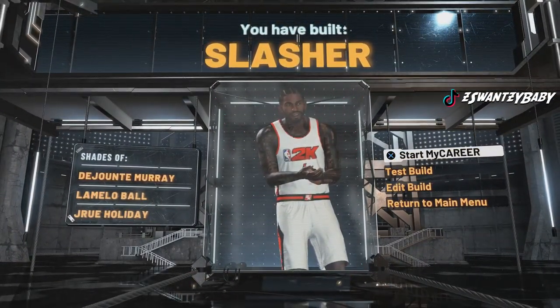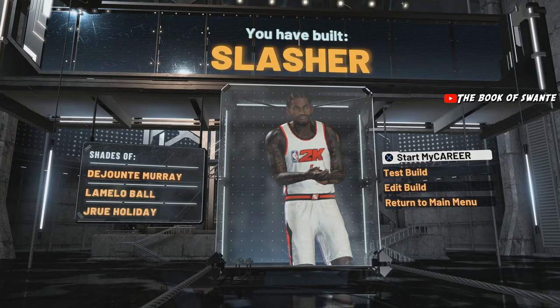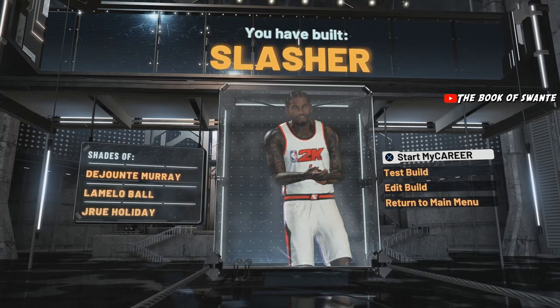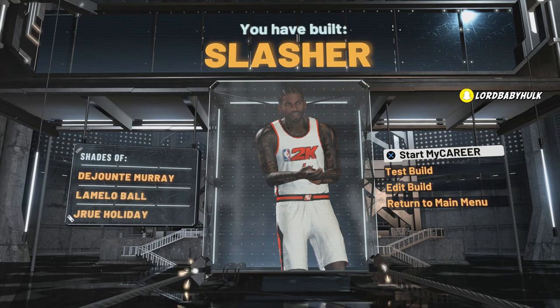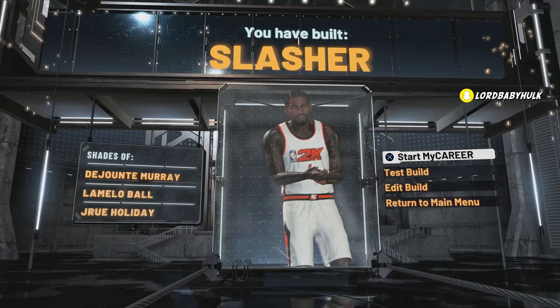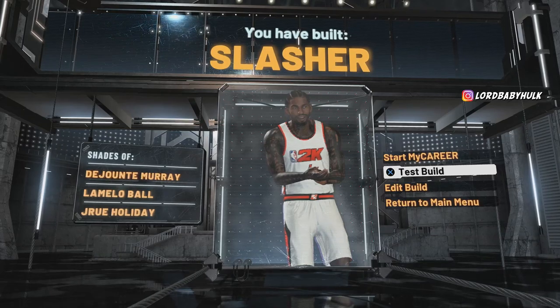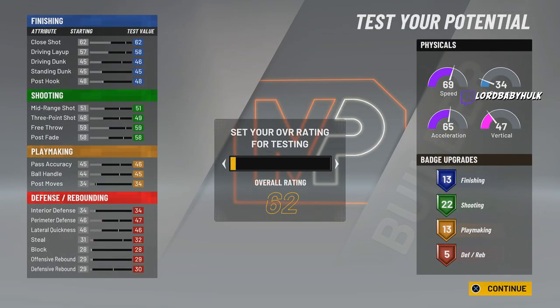LaMelo Ball build, my boy. When I first made this build, it was the same name but it showed Curry and Westbrook. Now it shows LaMelo. And they lowered the speed and acceleration by like two ticks. Very weird, man. I'll link the other vid down below if y'all wanna see it. Let me show you the badges.